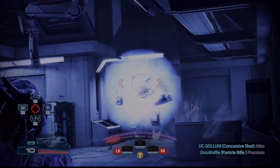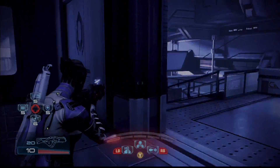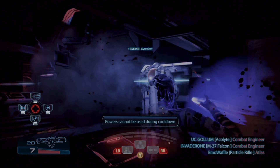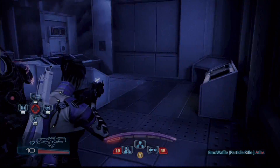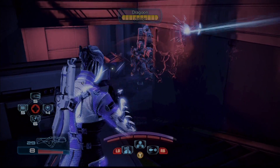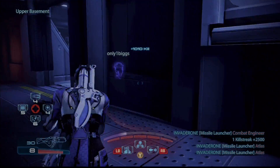Another great use of Stasis is on Guardians — the guys with shields. If you use Stasis on them, the character gets frozen and drops his shield. The moment you use Stasis on that Guardian, his shield drops and you can just absolutely destroy him and take him out. So even without armor-piercing capabilities on the Falcon, you can bypass the Guardian's shield completely with Stasis.